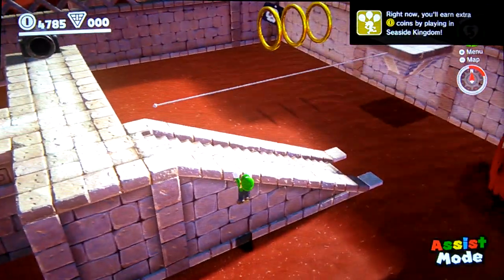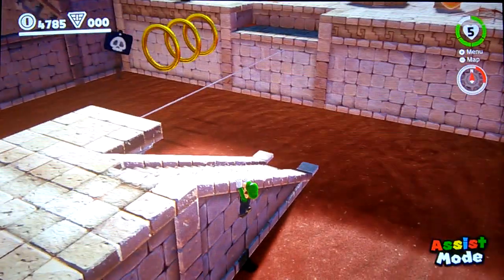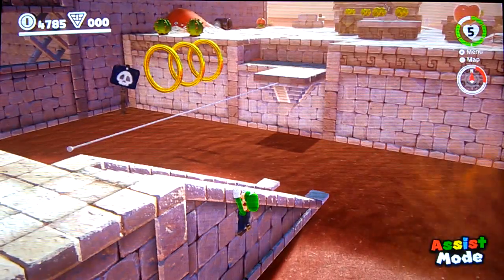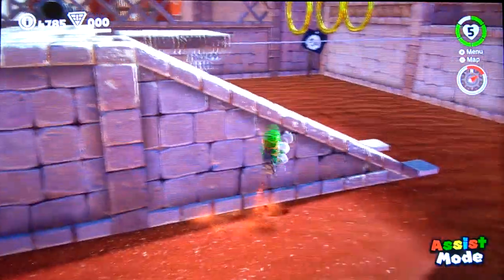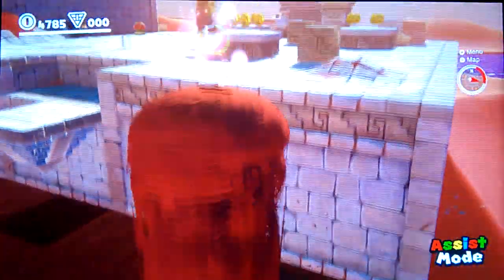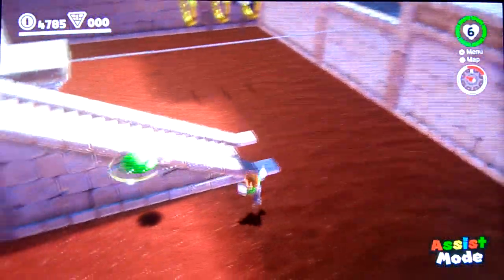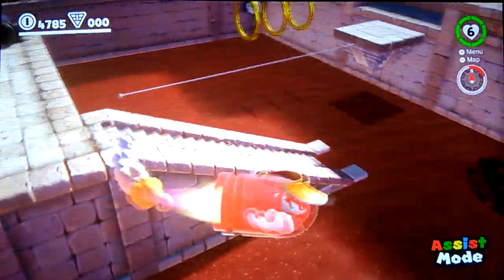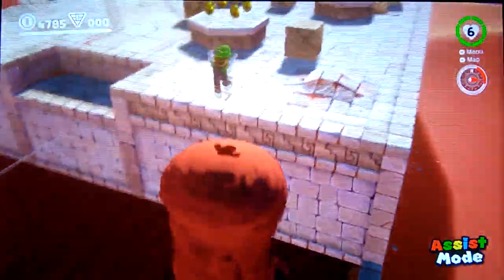Seaside Kingdom — hell yeah! Now this part is kind of tricky. Hopefully I can get it. We're going to drop down, wall jump, and then go over to that sand geyser thingy. Let's go ahead and do that. He doesn't even wall jump. There we go — never mind, try that again. This is a high quality floor is lava challenge. As you can see, I keep touching the floor. So good.